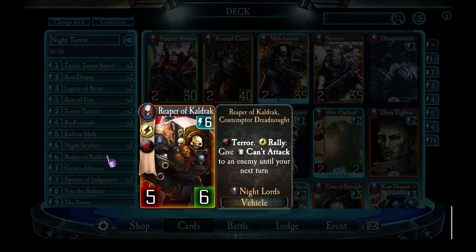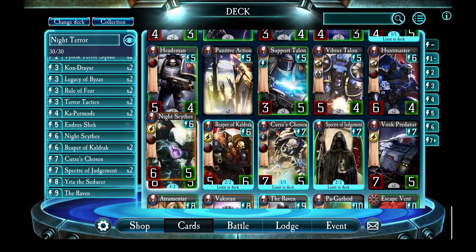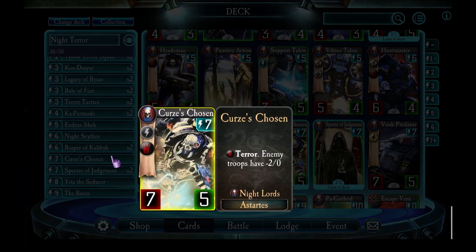Reaper of Caldrax is a pretty solid card. I actually just noticed I've got these the wrong way around - I should have two Reapers of Caldrax and one Night Scythe. There we go - one Night Scythe in the deck, two Reapers of Caldrax. These are a vehicle; you drop them on the board, they stop an enemy attacking, and they've got terror as well, so they can be buffed by Malkarian quite nicely and become brutal. Curses Chosen just makes all the enemies on the board weaker - he's really powerful, a fantastic legendary.